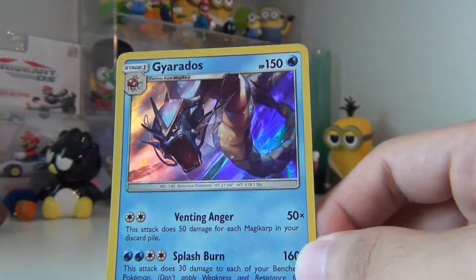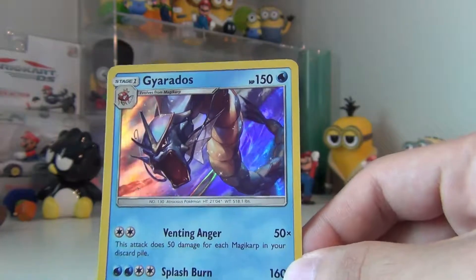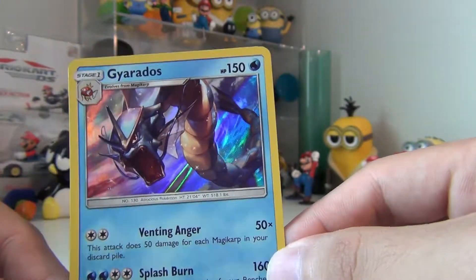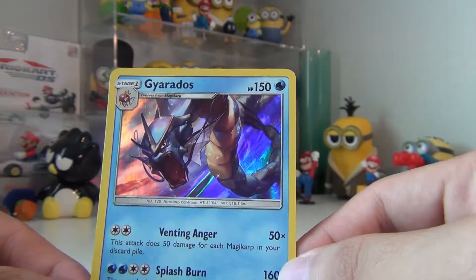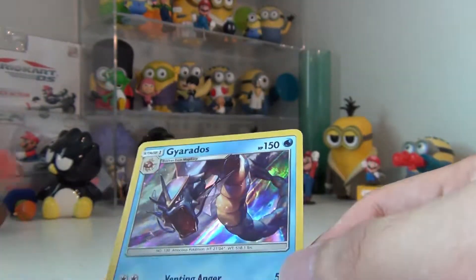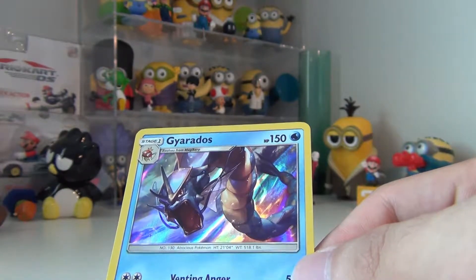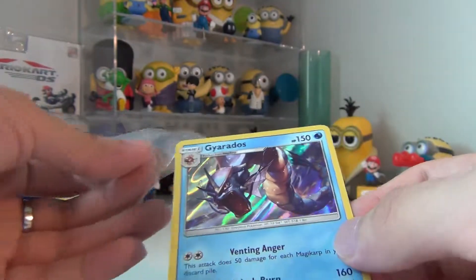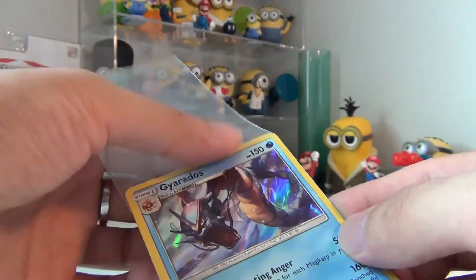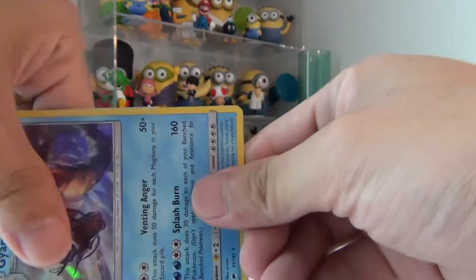As you know, Gyarados is actually one of my favorite Pokémon, specifically the shiny version of it. But this Gyarados here looks like a beast to me — that's one heck of an artwork, I love it. Let's go ahead and grab some sleeves since I do like Gyarados. So I guess the winner in this case is Burning Shadow. Guardian Rising doesn't treat me well, and Sun and Moon I don't really open too many of them.